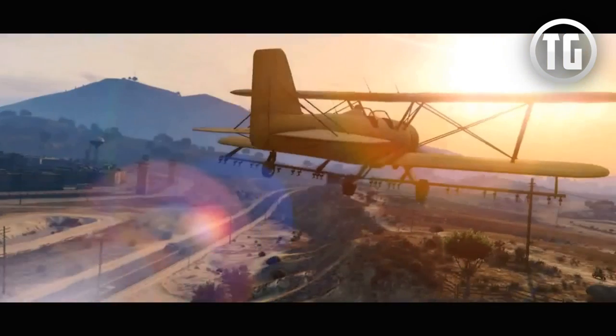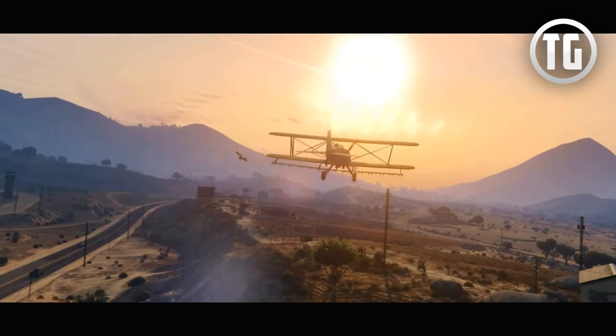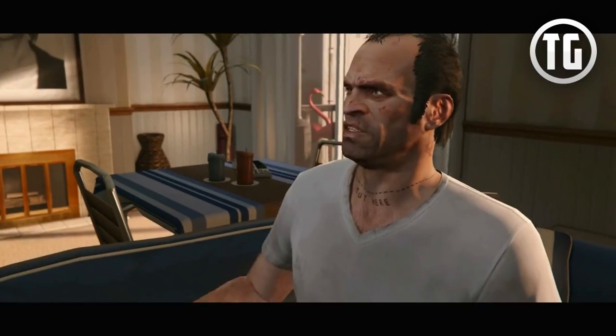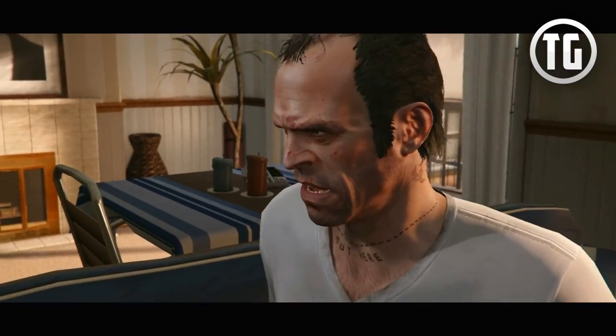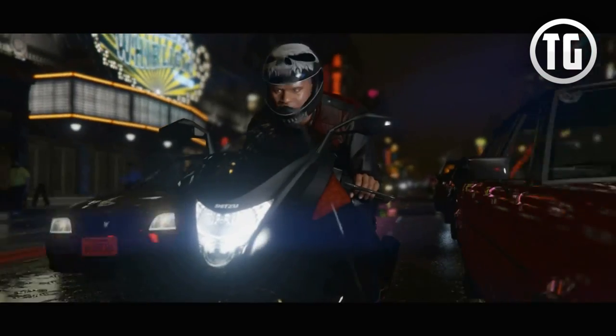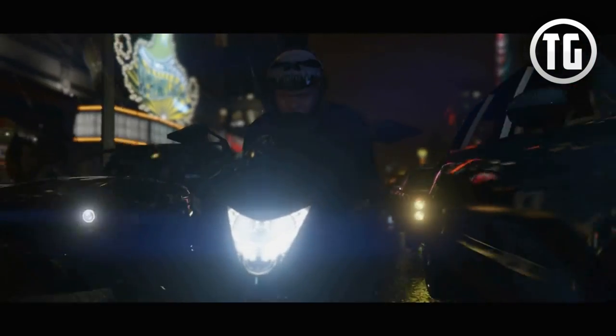Another example of the new draw distance improvements that have been implemented — you can even see a few trees on the Fort Zancudo mountain. New improvements to weather: the rain looks absolutely stunning as it hits the concrete and it also affects the shine that vehicles have, giving them a bit of a glossy look. And this scene also shows that the traffic density again has been increased.